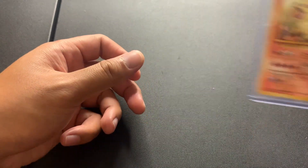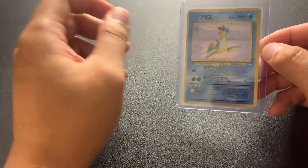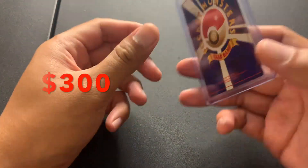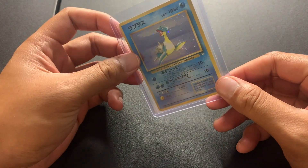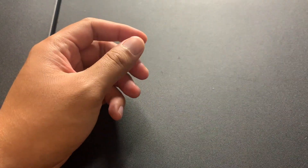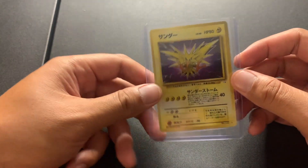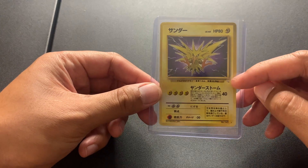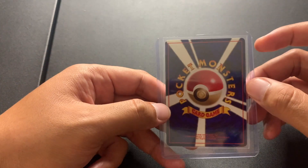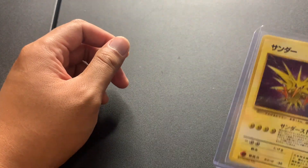We got these for really good prices. This is a Lapras from the Fossil set. It's really, really tight — I love this. Really good condition on a lot of these cards. Then we have another one from the Fossil set as well. You can tell by the little mark in the corner. One of the legendary birds.